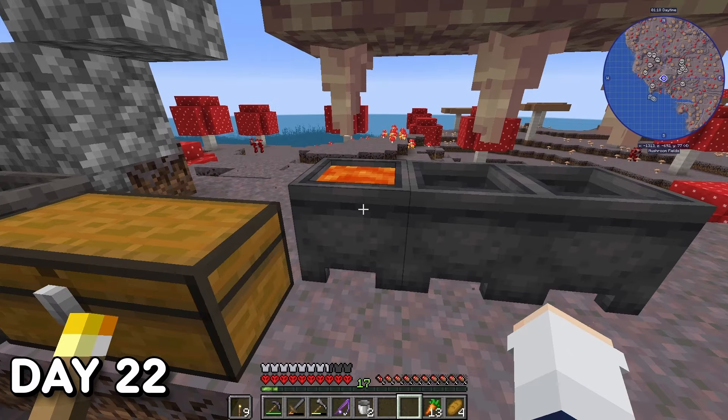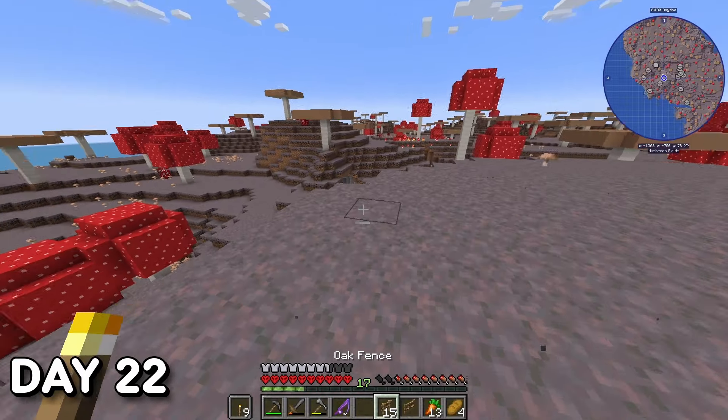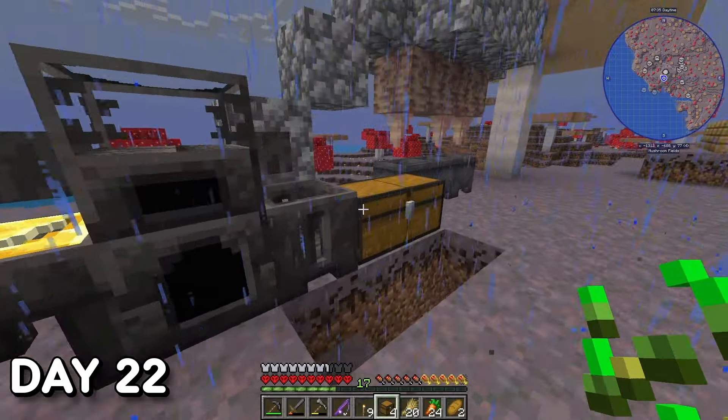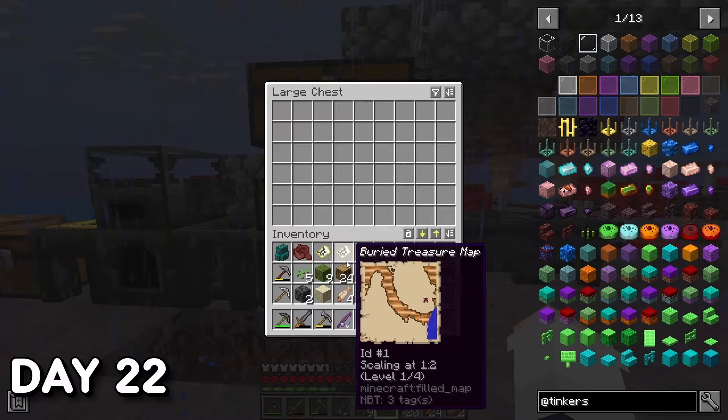I finally decided to start filling my Smeltery, but one bucket of lava wasn't going to be enough. I then made a small pen for some mooshrooms so I could breed them for a close supply of mushroom soup, steak, and leather. I also upgraded my storage a little further — it only took me 19 days after calling this place home.